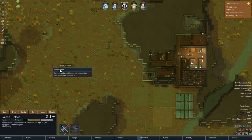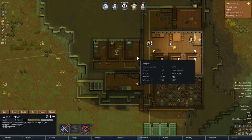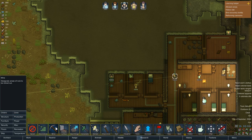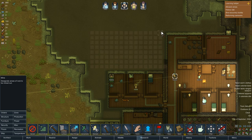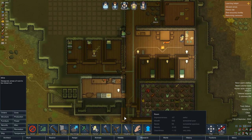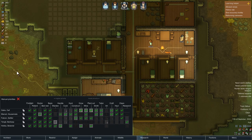For now I kind of have no empty spots so we need more space. I guess we are going to make a new mining section then. We're going to build ourselves a new storage space — I guess this is going to be the new storage space. Let everybody work. Do we have somebody who is good at petting? Because I kind of want to get that fox to become my pet.